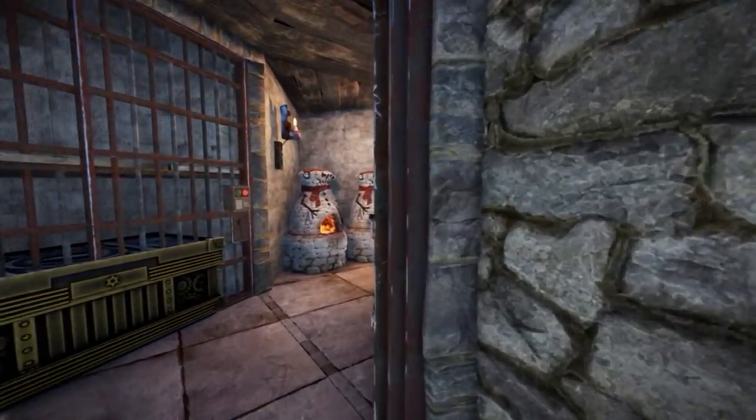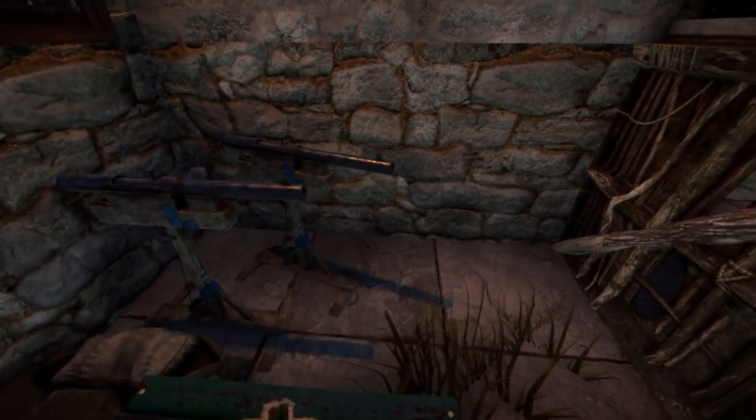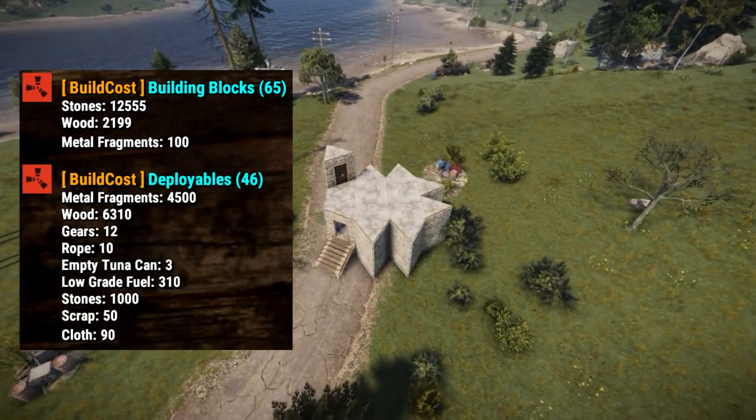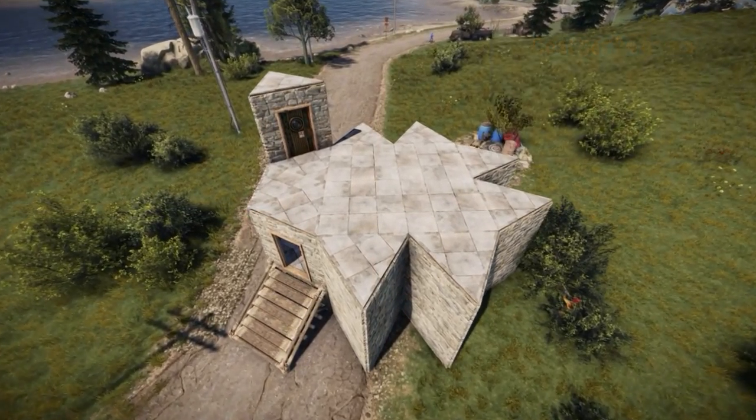We named it the Mauler, because of how badly it mauls its victims. The base comes in the basic shape of a honeycomb 2x2. It costs about 12k stone to build and 1.7k stone to upkeep it.